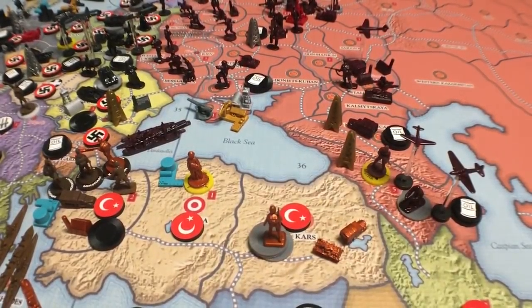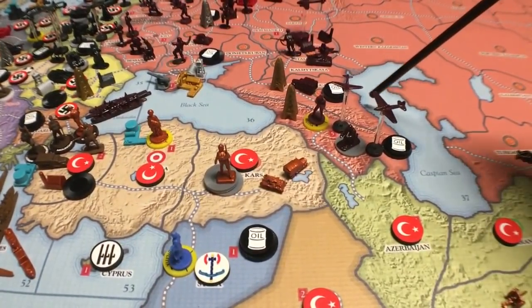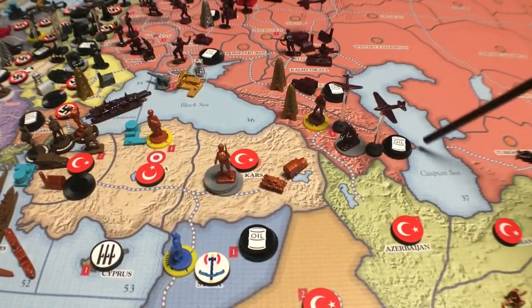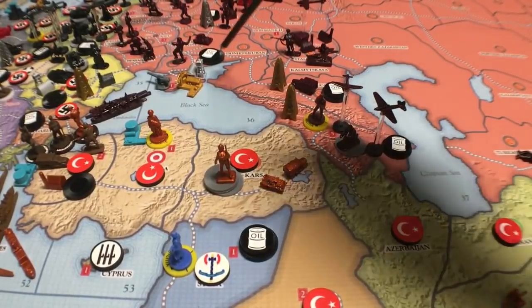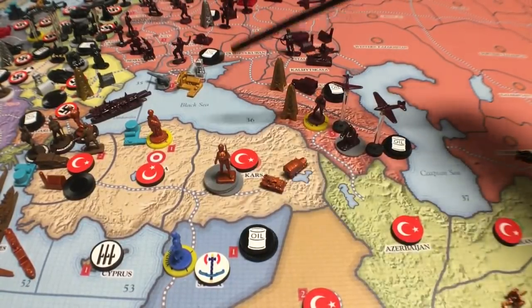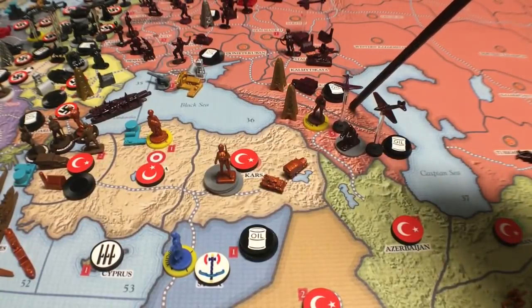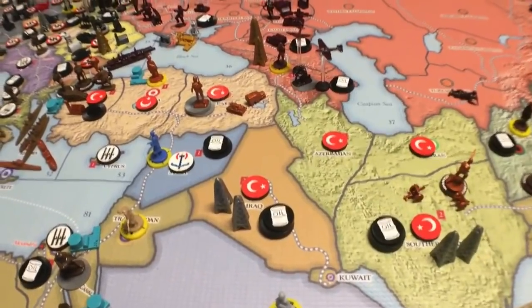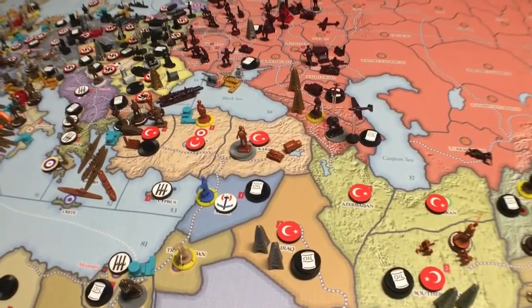When the Germans attacked Stalingrad, you think why didn't they just go for Moscow? But Stalingrad was more important because this is where the oil was. Germany was running out of oil. The Russian oil was largely down here — you can see three oil derricks there, three oil derricks there, and lots of oil reserves down here. That's where they were going, but this is where the Russian army was. They couldn't just skirt around them because then they'd be trapped, cut off from their supplies. They needed to take out the Russian army in Stalingrad to get to the oil and even beyond into the Middle East.